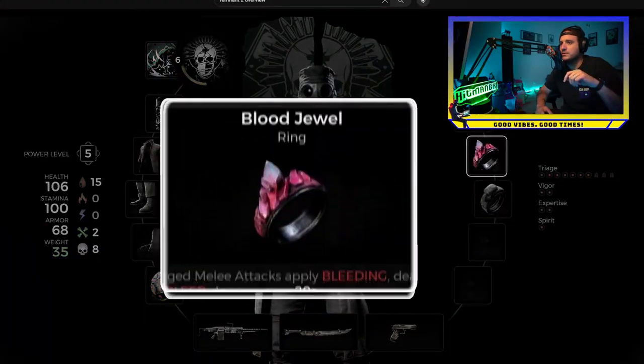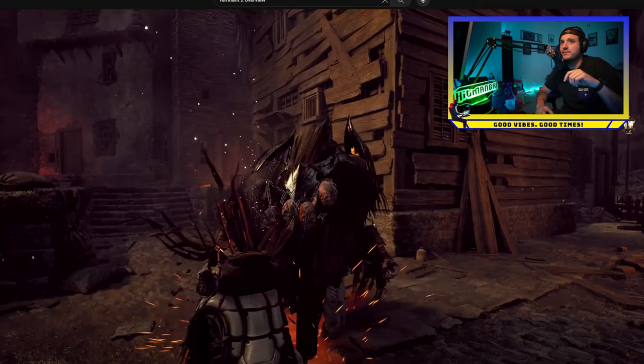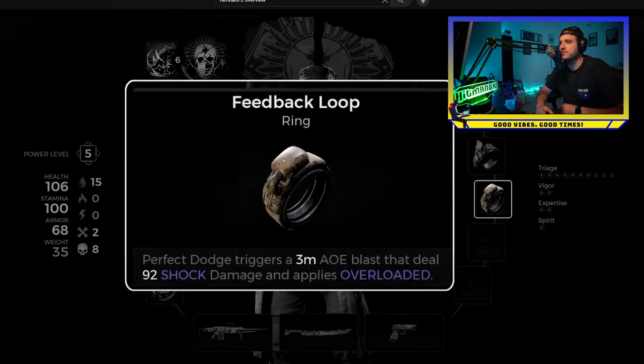This little giant man looks incredibly scary. Showing off two rings — I think we might have even had these in the previous game. Blood Jewel: charged melee attacks will apply bleeding, dealing 368 bleed damage over 20 seconds. And this is the Feedback Loop ring.